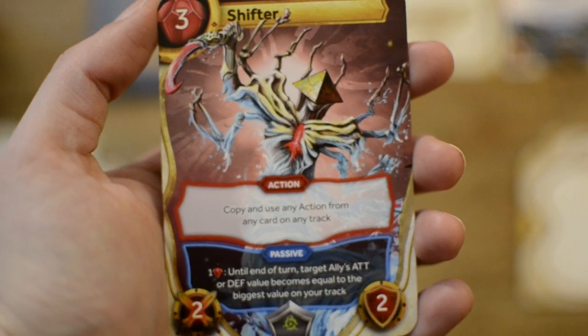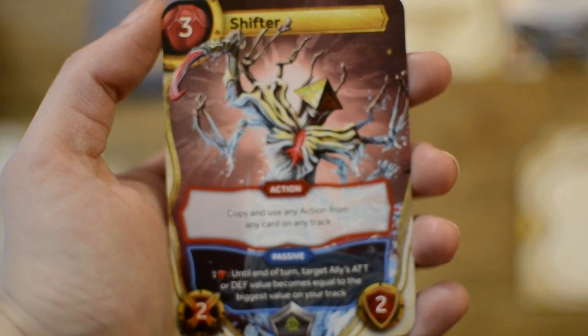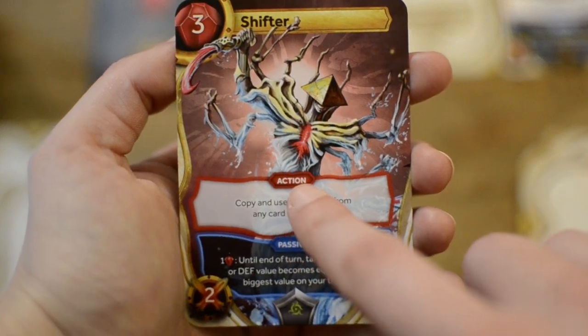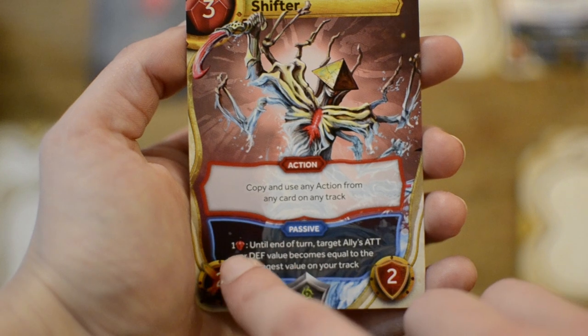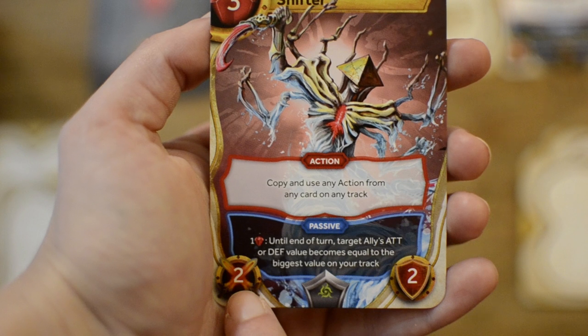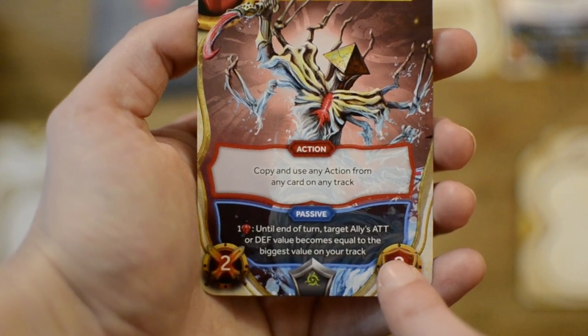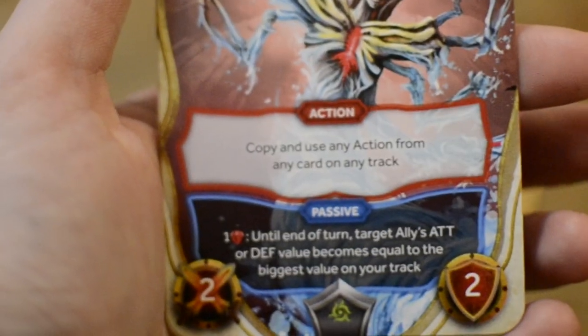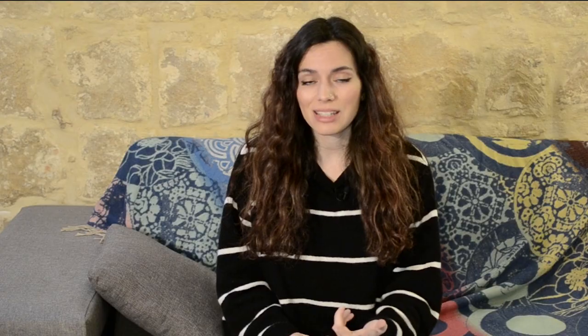All cards have creatures on them with this layout: on the top right is the cost to play the card, here is the action, the passive ability that may or may not have a cost to be used, the creature's attack strength, the creature's defense strength, and the rarity of the card. Starting with the least rare, you have the Soldier, the Veteran, the Elite, and the Champion. It's important to notice these if you plan on expanding your armies with additional factions or promotional cards.